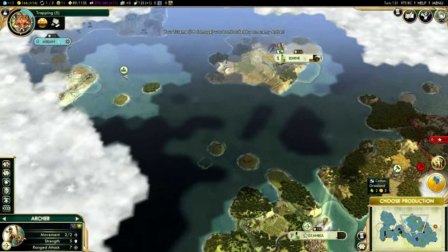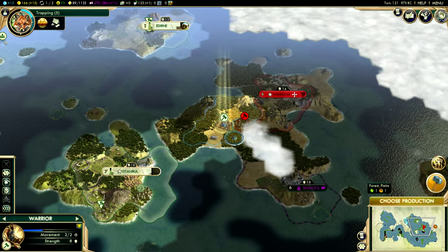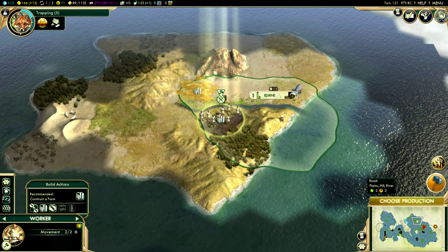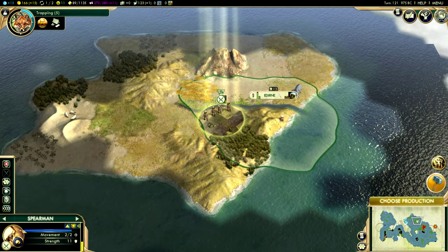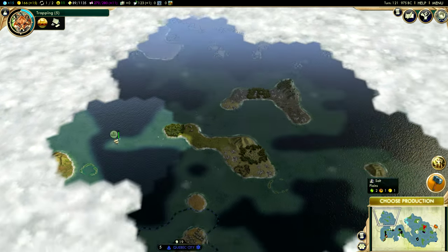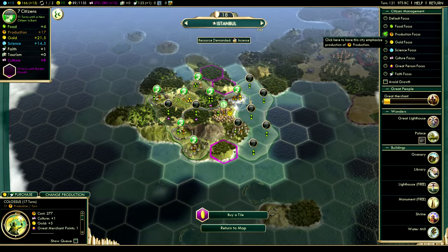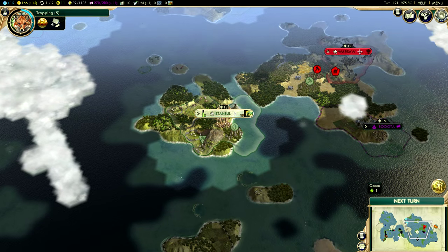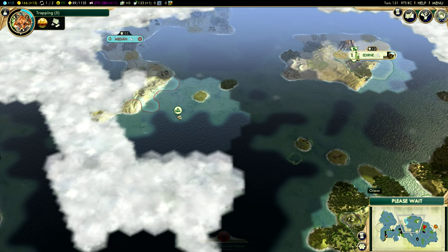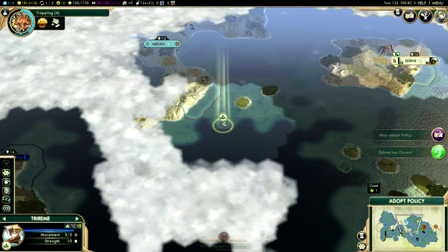Let's go ahead and send our archer down here to this encampment and clear that out. Now that this island is safe for our worker, let's go ahead and continue this farm and explore a little bit more with this trireme. I don't want to get too close to the coast because there's an archer over there, so we're going to opt to stay back a little bit. The Colossus can now be constructed by us — if we go with production, we save just two turns, so I opt for the balanced approach. No vision on what I presume to be the Indonesian capital — I can only hope that it's on the coastline.